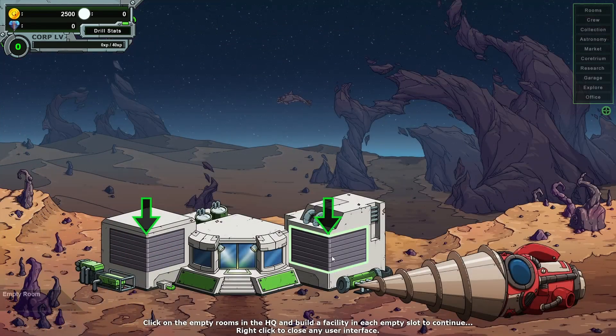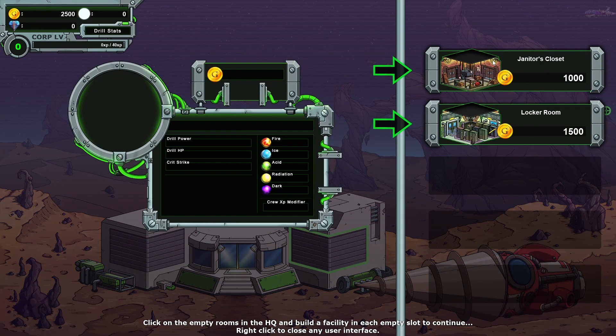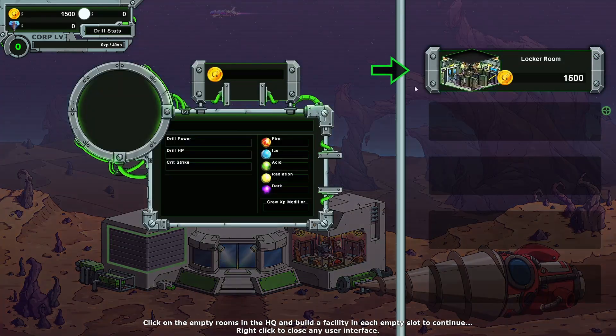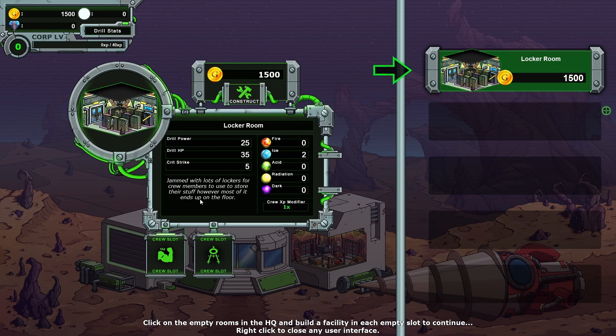Thank you for giving me all the money. We got the Junior Janitor's Closet — this gives us 20 drill power, some HP and some fire resistance. That's interesting that you gave us exactly the right amount of money for two buildings here.